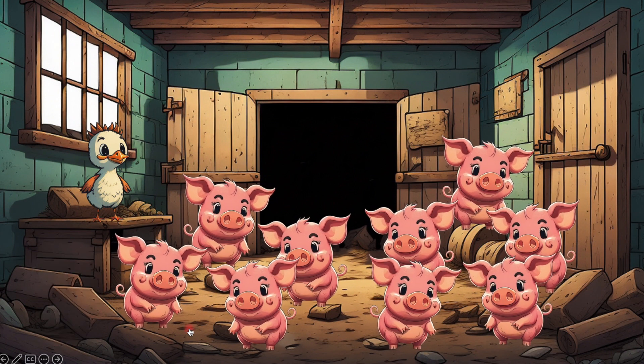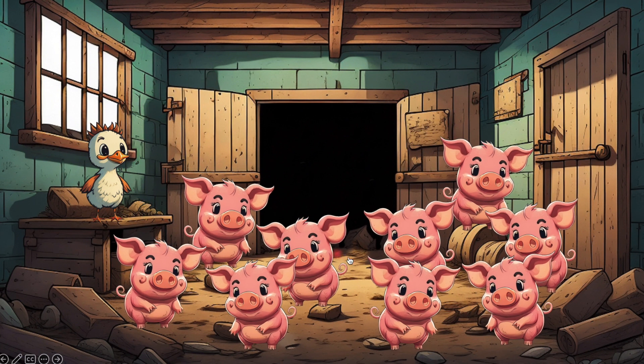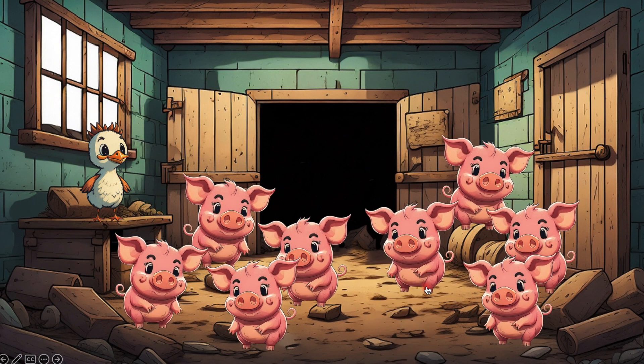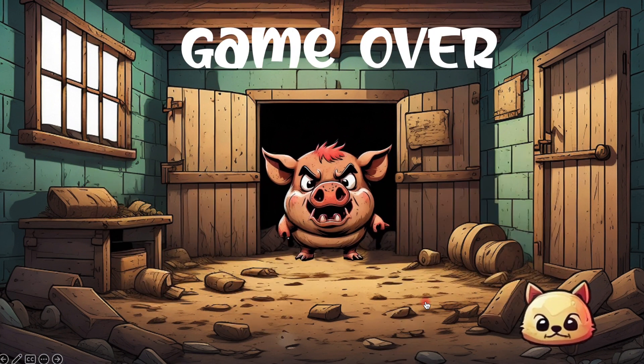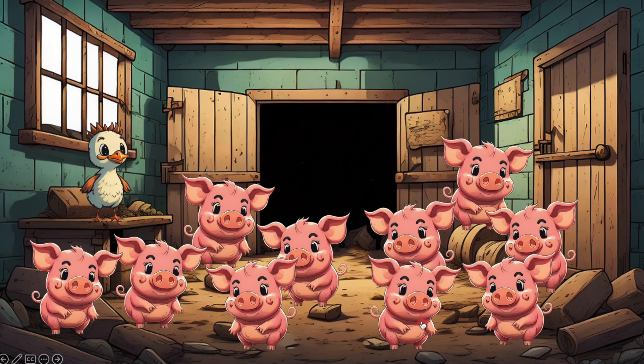A pig makes noise, and behind this pig there's nothing. But if you press on some other pig, you can lose the game. Then you need to press on a cat to restart until you find the watering can.